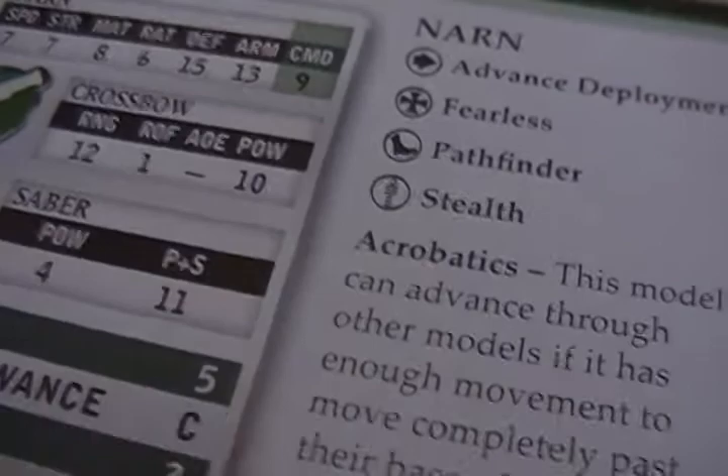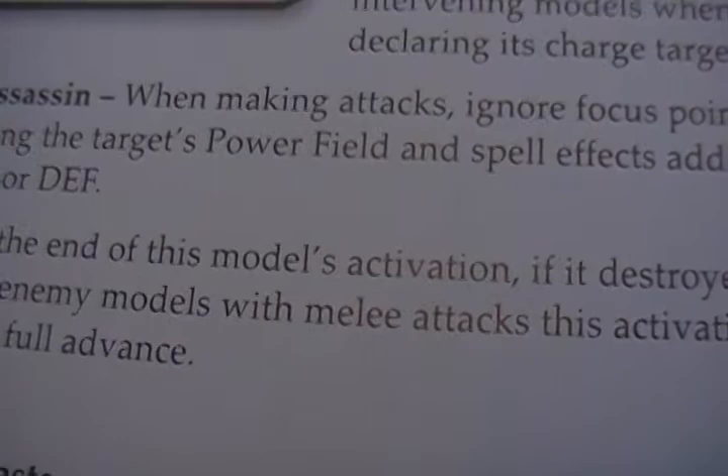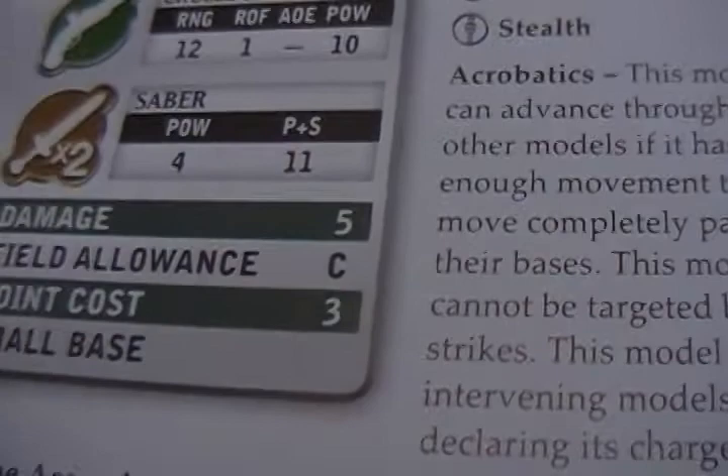I put him next to his stats so I can show you guys. He's got a special ability where he can move through other models. He's also got one where magic and any kind of boosters don't affect his opponents when he attacks them. And then Sprint — not really sure how that one works. He's got two close combat attacks, power and strength 11, not bad. His point cost is kind of high for a solo because he's a character solo. Here's a badass picture of him in the book — he just looks cool.